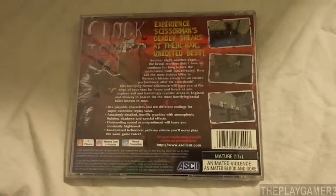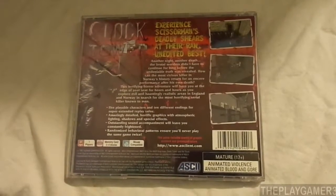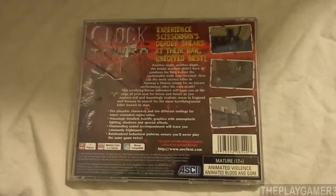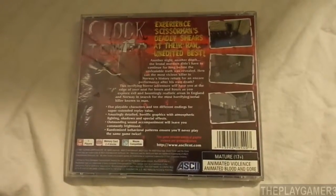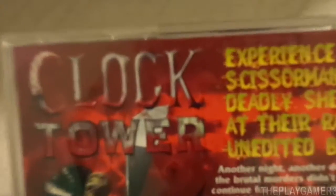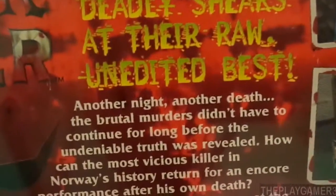There's more plot elements in the game, but it'll take too long to explain them all. The gameplay in Clock Tower is similar to a point-and-click adventure game, sort of like Monkey Island. The game is separated into three chapters, and depending on the choices you make, each chapter plays out differently.